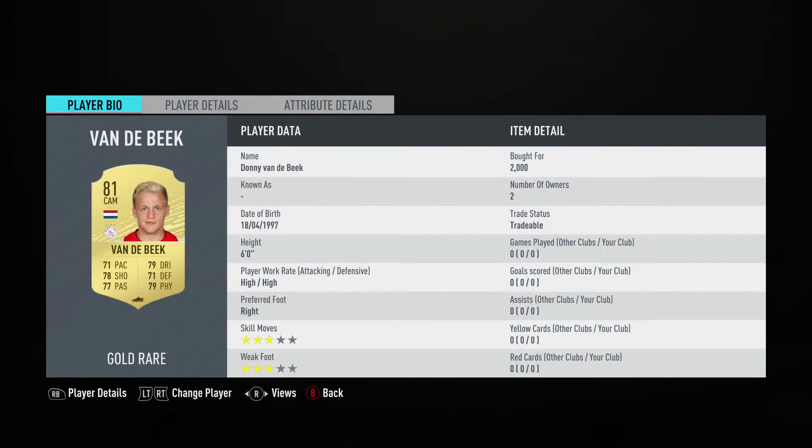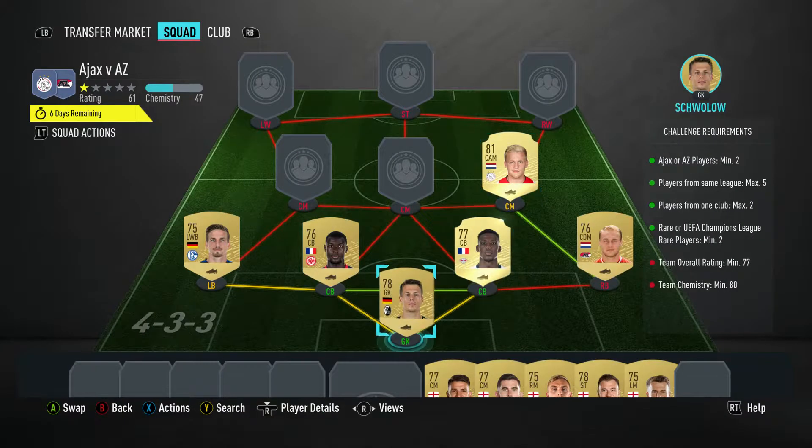The central attacking midfielder — the centre mid on the right — is the CAM slot. It's Donny van de Beek, pulled for 2,000. He plays for Ajax in the Dutch First League and is from the Netherlands.